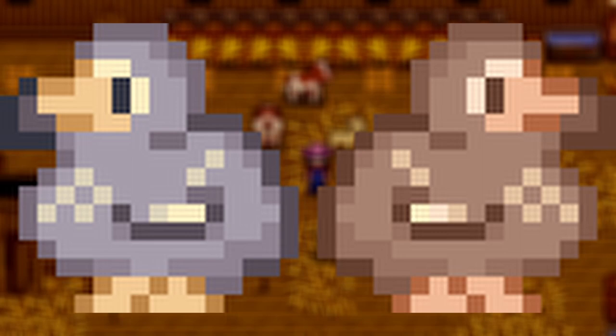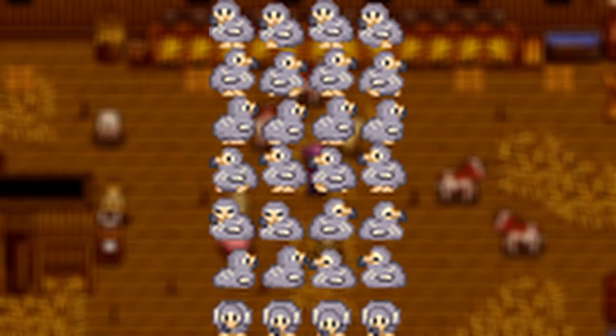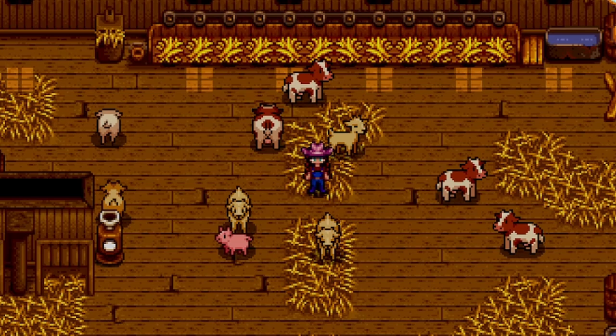Up next we have Kitsusune's Dodos, which adds dodos as a coop animal to your game. I don't even care if they contribute by finding stuff or laying stuff — I love a good dodo, they're so cute. I love the two different colors you can get for them, and if you don't name them Wilbur and Awful then you are missing a wasted opportunity.